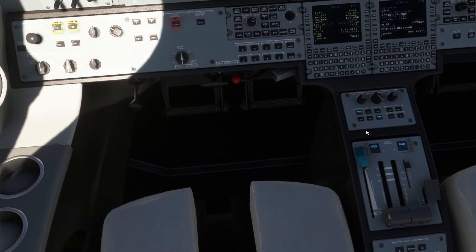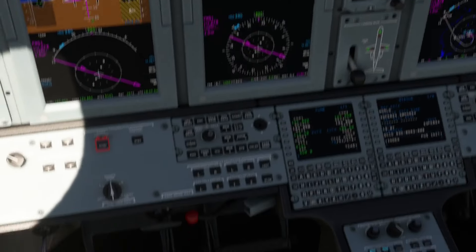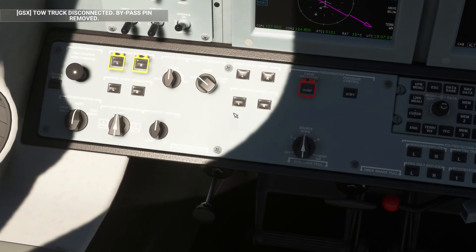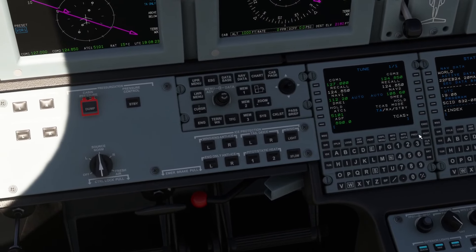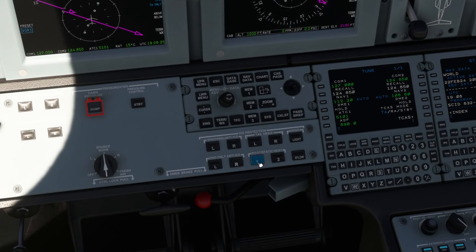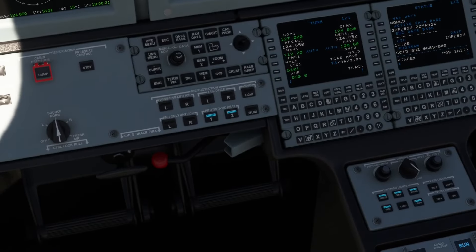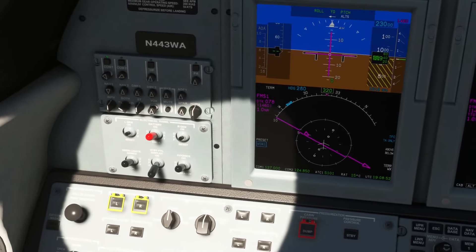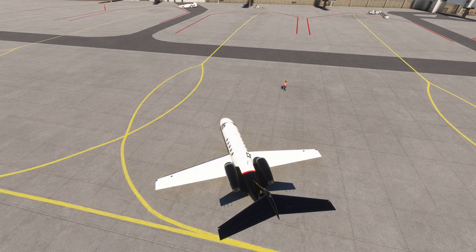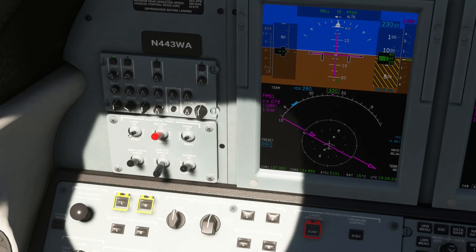We want our emergency lights, our nav lights on. We're going to want the taxi lights, the strobe, the pitot heat on — that gets that out of the way. Emergency lights — on. So there we go. At this point we should have things blinking. So we're going to see how this all goes.